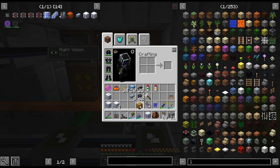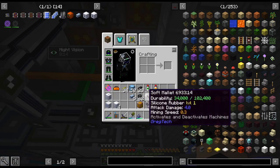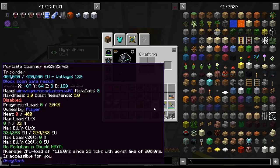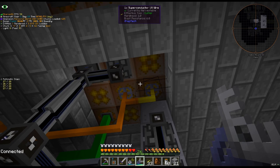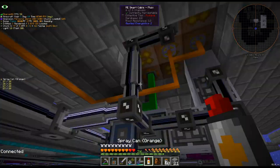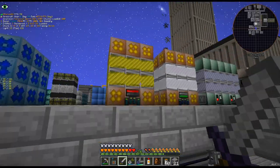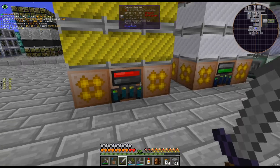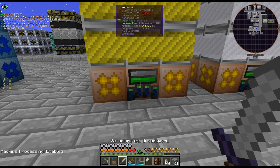Hello, my name is CarX82 and welcome back to our GregTech New Horizons Season 2. I am continuing with upgrading our power gen. I just added a second UV energy hatch to our Vulcanus. I'll probably add more, but I wanted to speed it up a little bit.